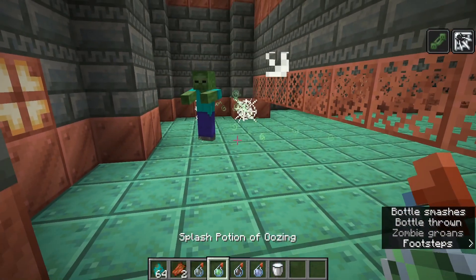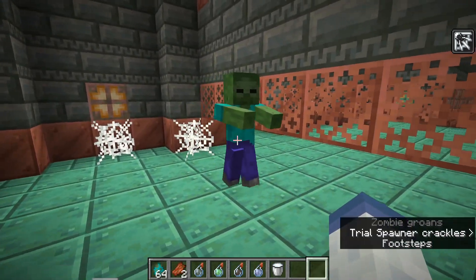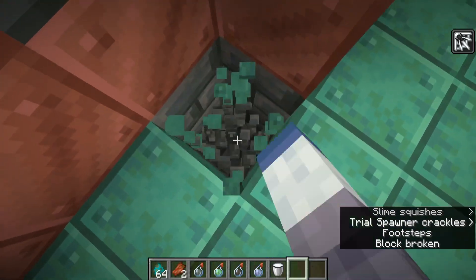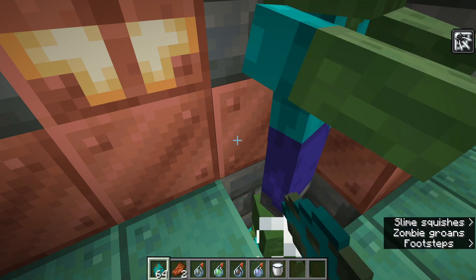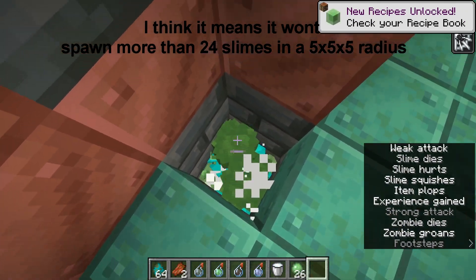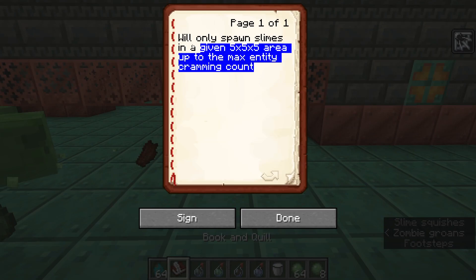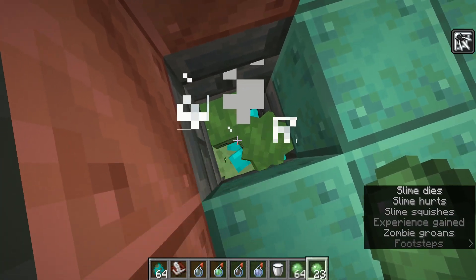Now let's cover the oozing effect. The oozing effect will now only spawn slimes in a 5x5x5 radius around the mob that has the effect, and it will only spawn slimes if there are not enough slimes for entity cramming. So basically what this means - if I spawn a load of zombies in this hole and make it so there's entity cramming, you can see they are now dying from entity cramming. If I splash them with this effect and punch one, there will be no slimes that spawn. Although they do spawn - so I'm guessing that isn't fully correct, because slimes are still spawning, although entity cramming is happening. This is what the patch notes say under oozing: it will only spawn slimes in a given 5x5x5 area, up to the max entity cramming count. But that doesn't seem to be the case.